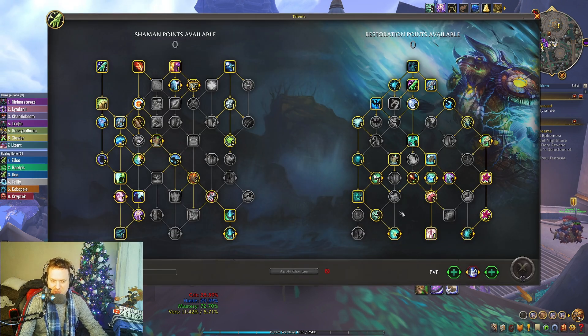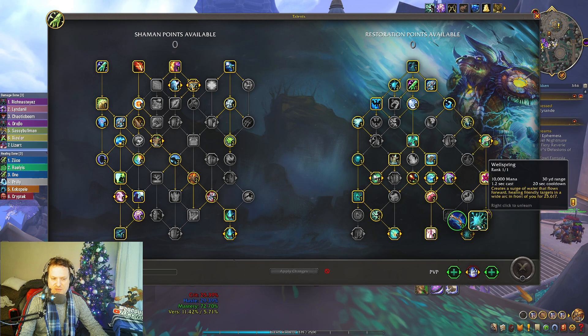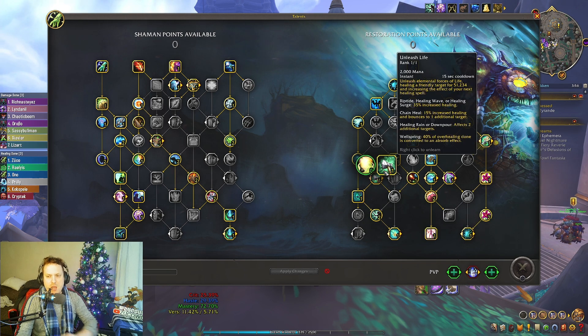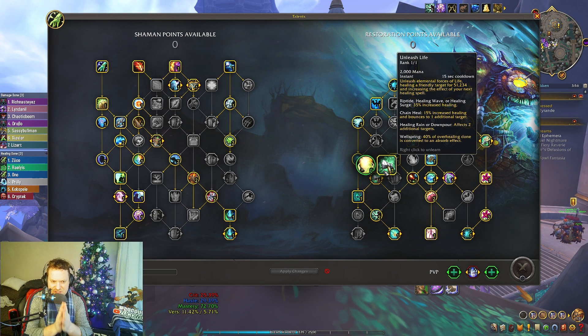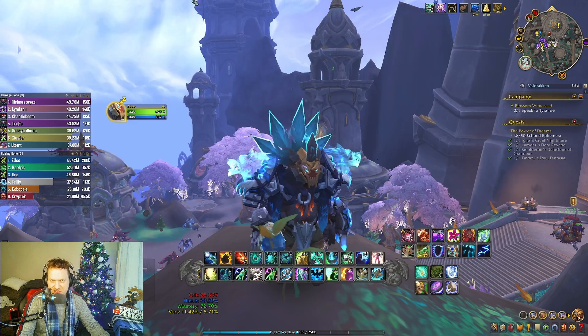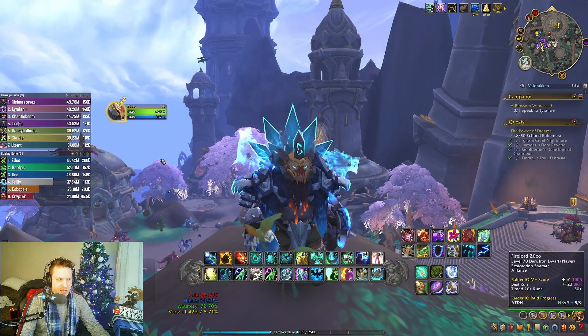The big piece I want to talk about is this new Unleash Life into Wellspring. When you press Unleash Life and then press Wellspring, look at the bottom of the tooltip — 40% of the overhealing done is converted into an Absorb effect. I wanted to test this and see how good it felt. Overall, I did 200k HPS on this fight.